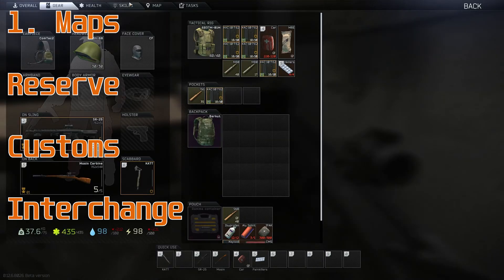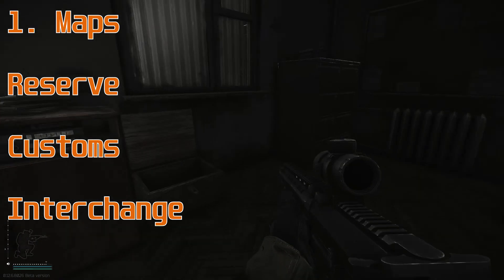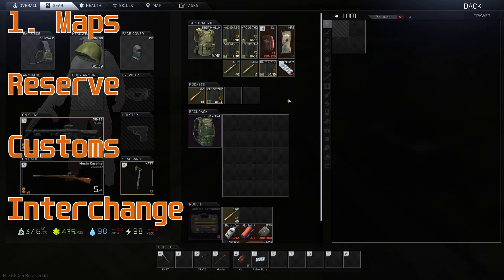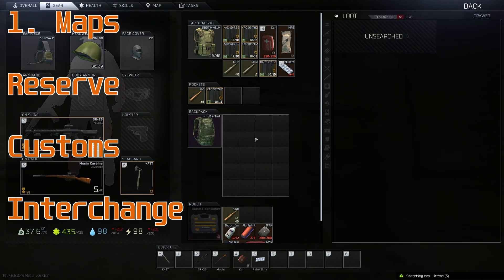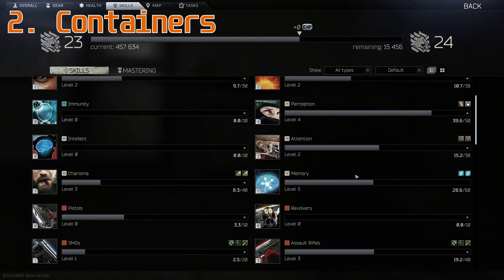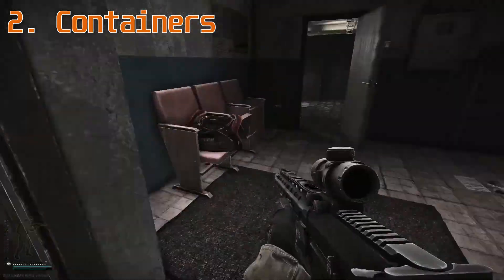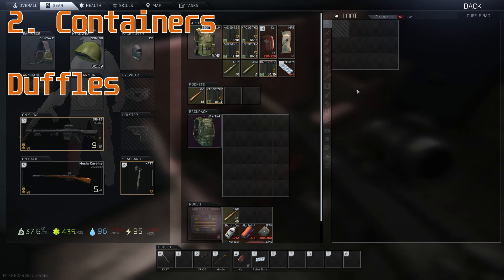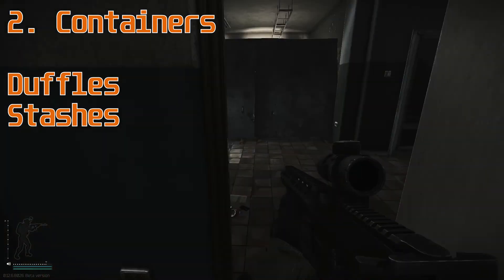The types of containers don't really matter as much, but I would recommend doing it on Reserve, Customs, or Interchange simply because I think they're the most loot-dense maps while still being fairly spread out. You don't really want to do it on Shoreline and Woods because you have to travel so far to get the loot, and Factory has too many people, which would increase the chances of you finding someone and dying — and that's lost gains.